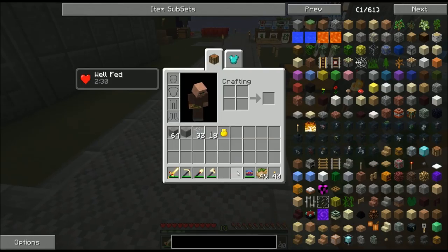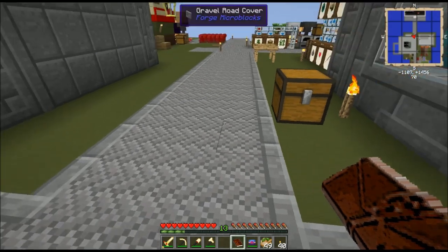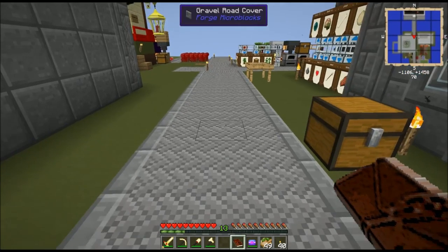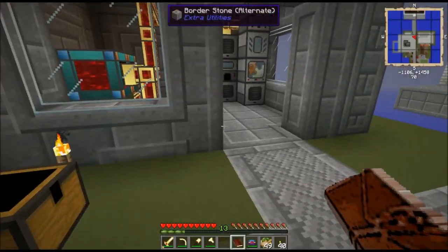Next quest on the list: I have to complete We Must Go Deeper before I can proceed, which requires the auto brewer. I need to complete it once, which would suggest braving the nether one time — however I really don't want to. The chance of death is simply too high. I will be visiting there later once I have better protection. So instead, I'm going to make myself some angry dolls.